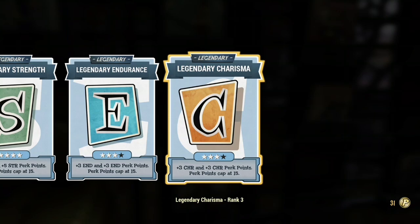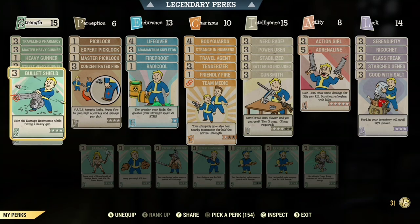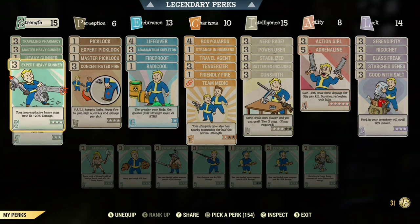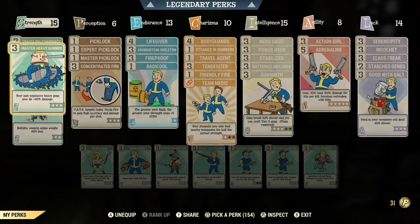You need Bandolier so your weapons' ammo weighs 90% less. Bullet Shield so you do more damage while holding a heavy gun weapon. Expert Heavy Gunner, Heavy Gunner, and Master Heavy Gunner so you do more damage.